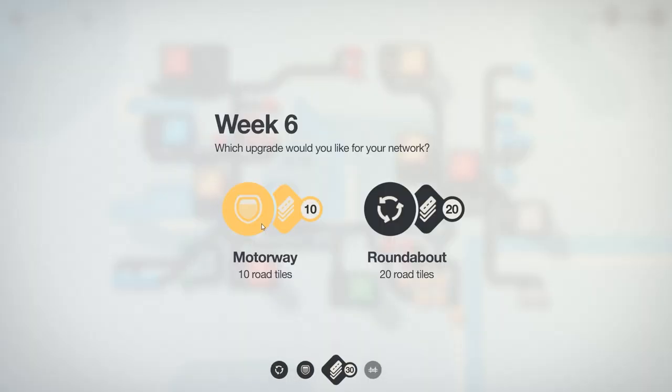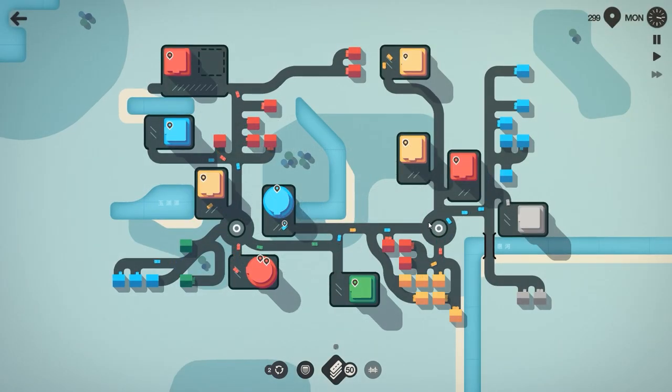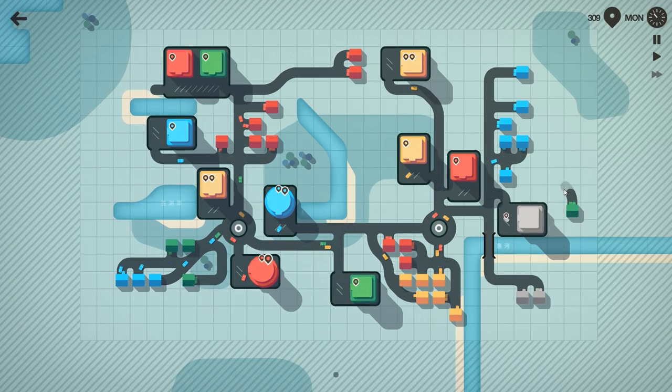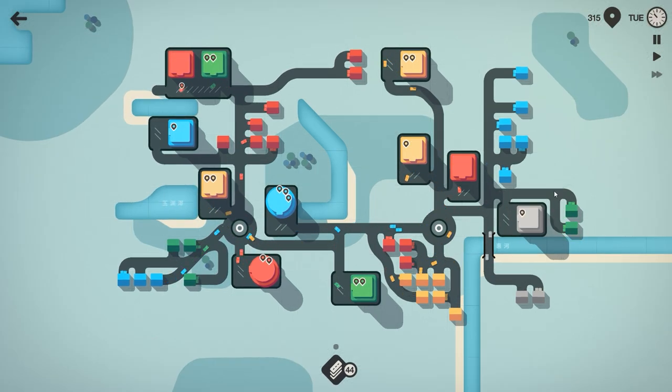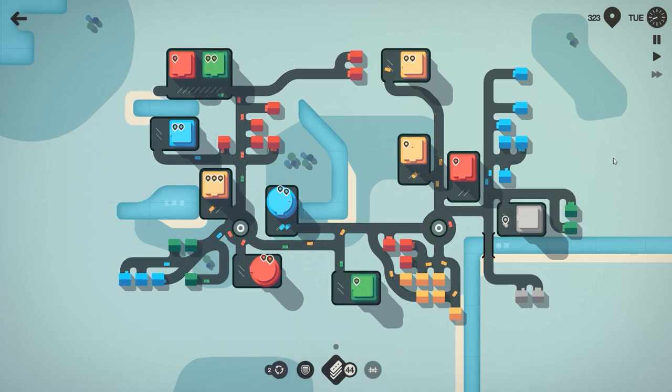Week six — another motorway or another roundabout? I think I'll stick with the roundabouts. They're doing great. A green store has popped up over here. These green houses might go over here or they might go over here. Now we're running into some fun issues — green way over here now. These guys are going to have a hard time getting over this direction. This could be a great example of using a motorway in order to try to speed things along.